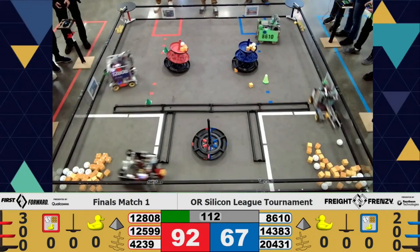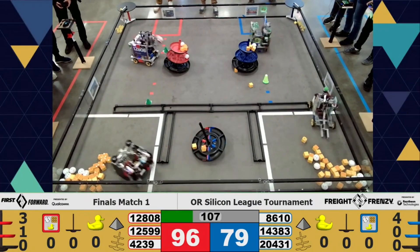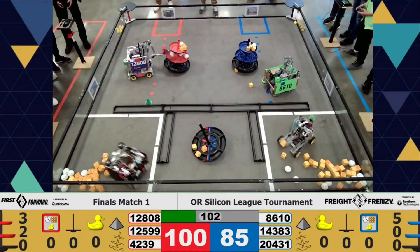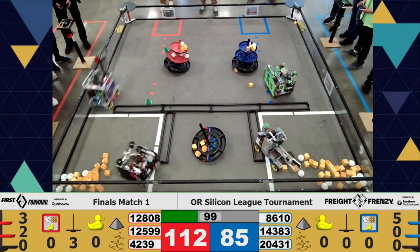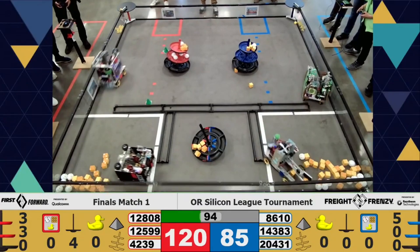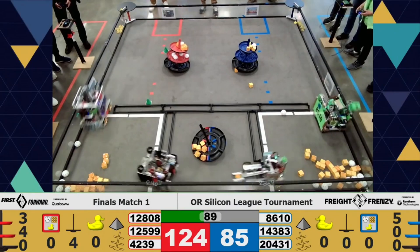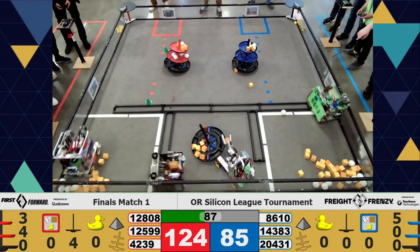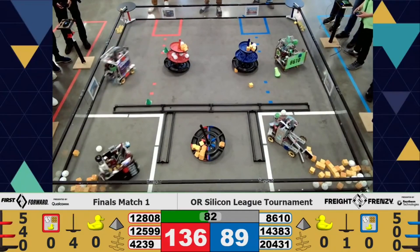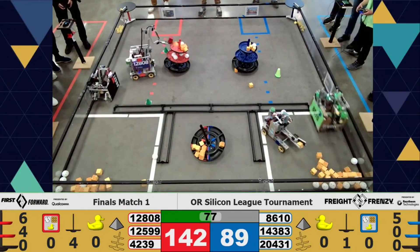We've got team 8610 going in for the top level of that blue alliance shipping hub. Looks like the red alliance's strategy is for Overcharged to go to the shared shipping hub and Revamped to go to the alliance hub. And it looks like the blue alliance is trying to follow a very similar strategy. We've got team 20431 a little stuck there, but they make it out. And we've got team 12808 going in to pick up freight and put it on the red alliance shipping hub, and 12599 going in for that shared shipping hub.